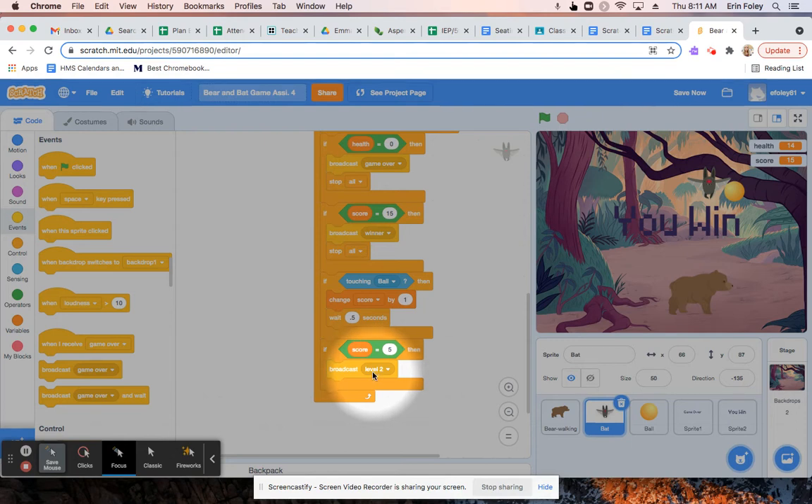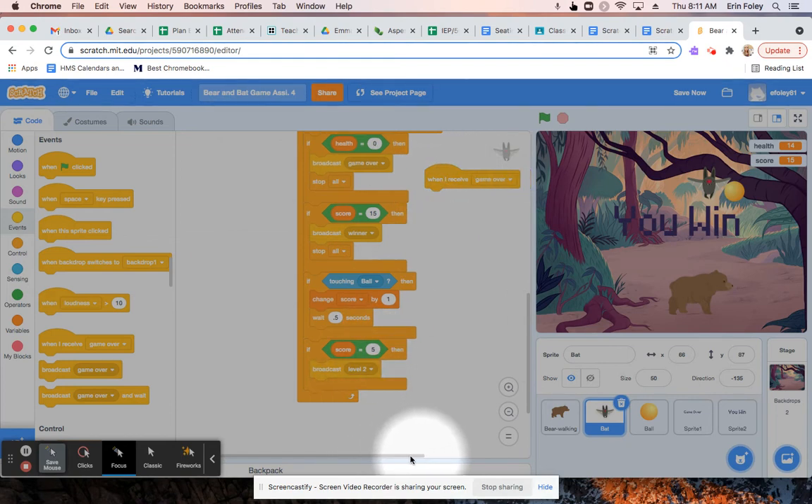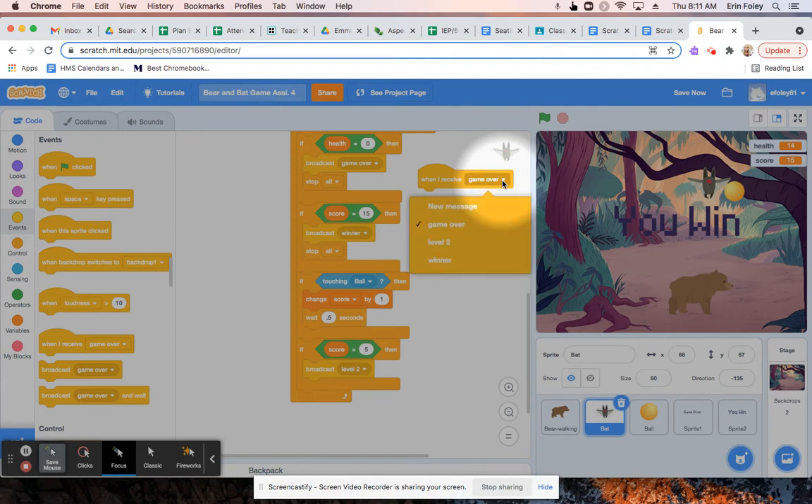So then from here, what we're going to do is we're going to add a receiving block. We'll just put that anywhere in the blank space. Then we're going to click on the drop-down arrow in that 'when I receive' block and make it say level two.